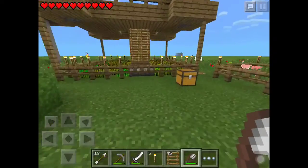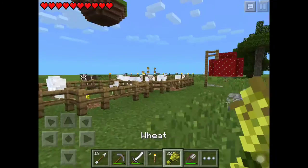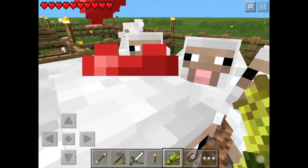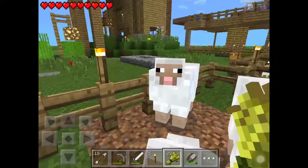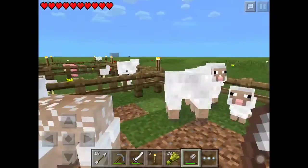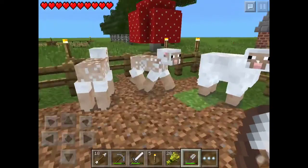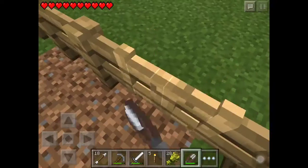Let's get some wheat and go breed the sheep. How did a sheep get in there? Oh well. Breed, breed, breed — there we go, now we're getting some more sheep. Let me shear them — oh, the wool is already growing back, so that sheep's assigned to grow. We're going to have a lot more sheep in our farm.